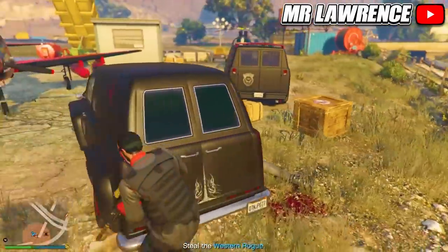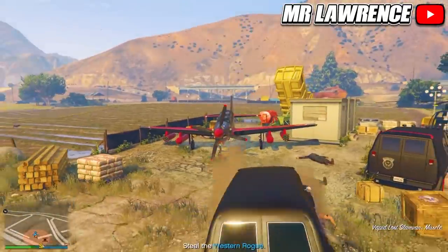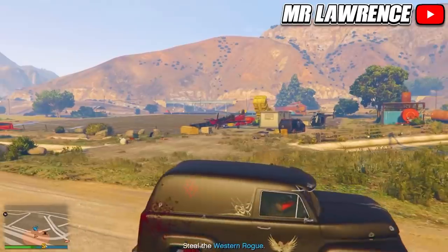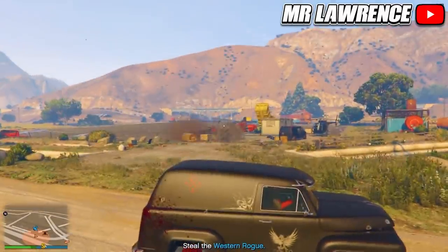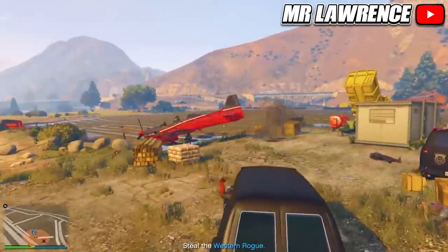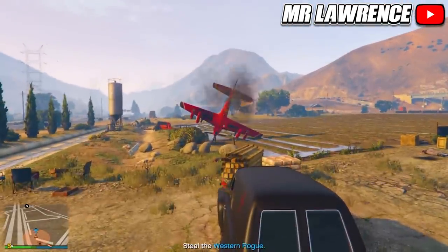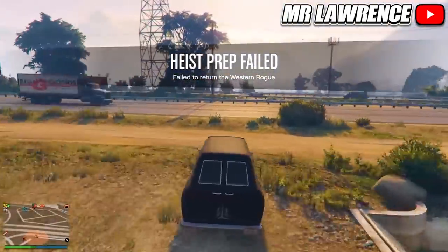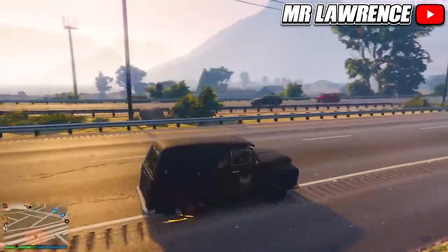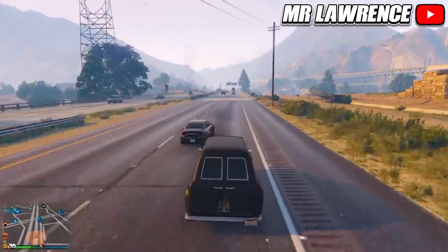Get in the Last Slam Van and destroy the plane with sticky bombs. You'll now have the rare Last Slam Van. You can use the repair trick from before, and if you actually want to store it inside your garage you'll have to do the gift cars to friends glitch.